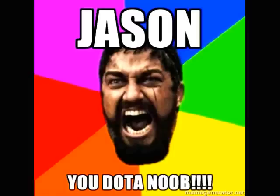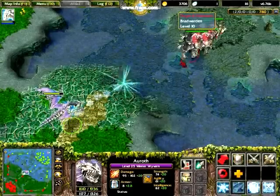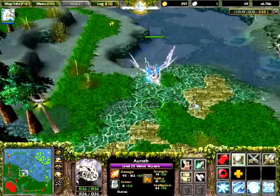The second skill is Splinter Blast. It fires a passive shard of ice at an enemy unit. Upon impact, it gains new life and splits off into active shards that deal damage and slow all other nearby enemy units.